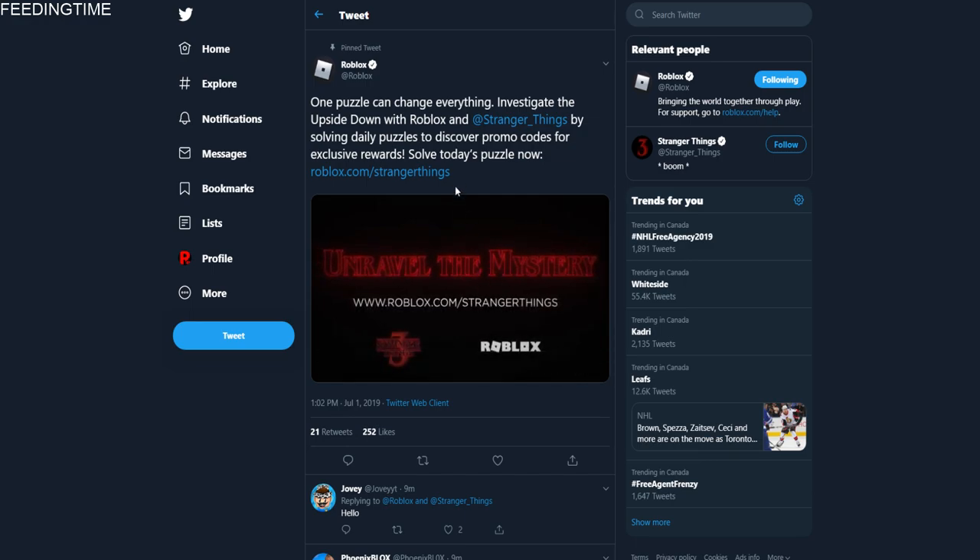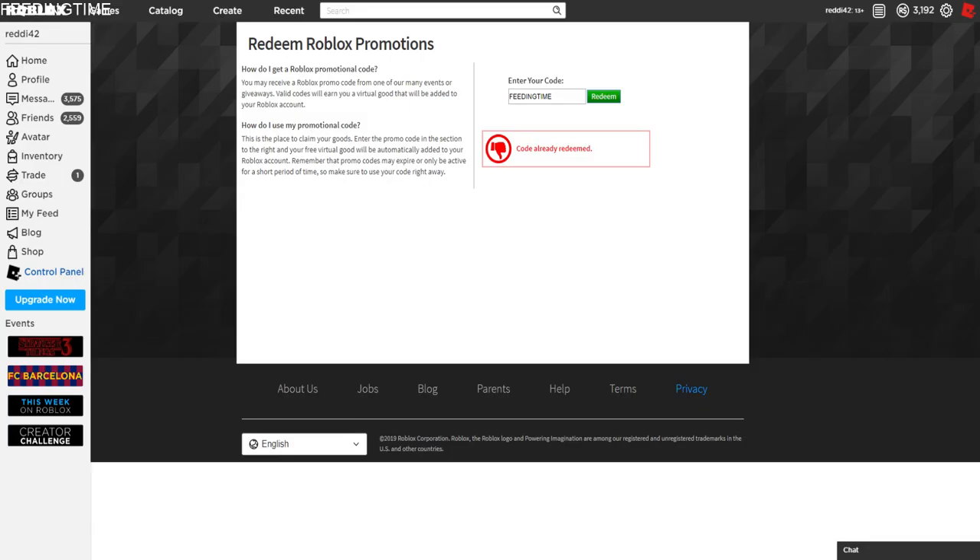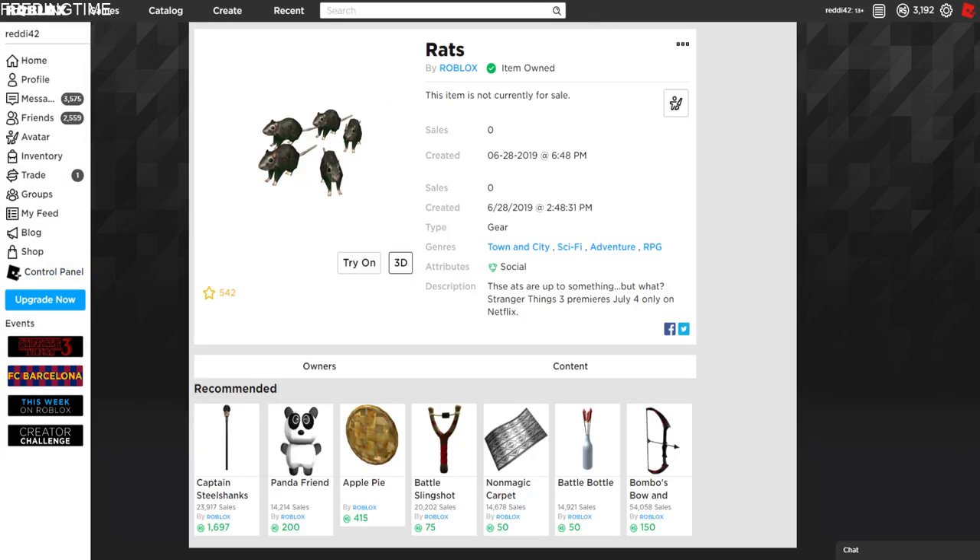So that's the code — 'feeding time.' Hopefully that helps. It's pretty simple. You get these cute little rats. That's all. Short one. Here we go.